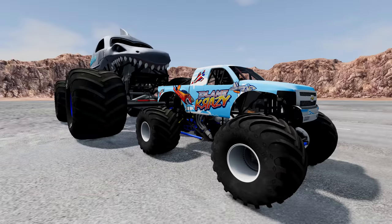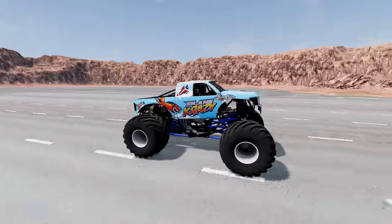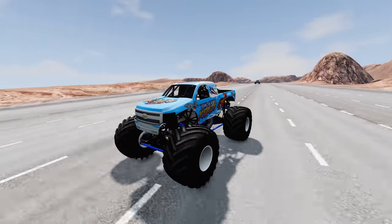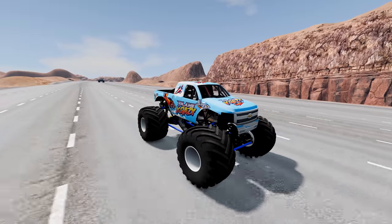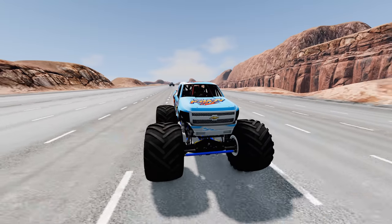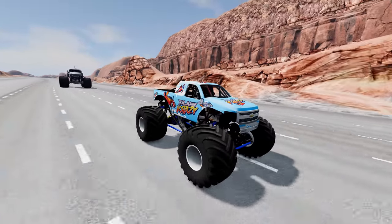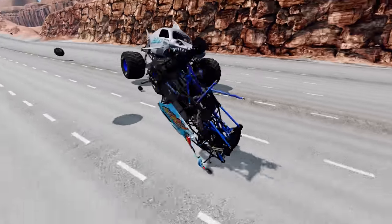Coming up next, we've got Plane Crazy, and he's off. Let's spin the camera around and take a look — a really cool-looking monster truck. You can see Megalodon in the distance. Plane Crazy moving to the other lane, it really looks like he's putting some distance between him and Megalodon. But Megalodon's moving like he just kicked on some turbo boosters — here comes Megalodon, and Plane Crazy is eliminated. That was a quick round.